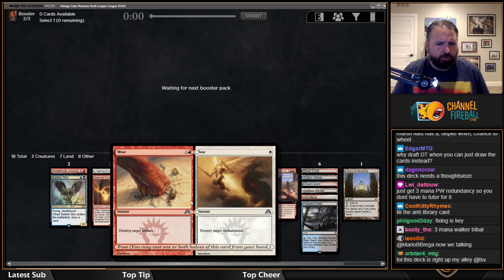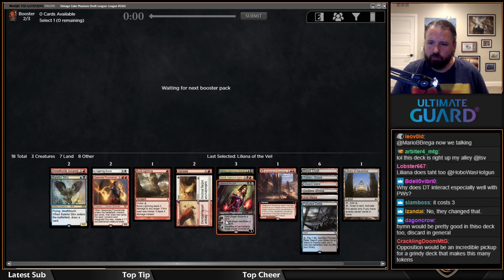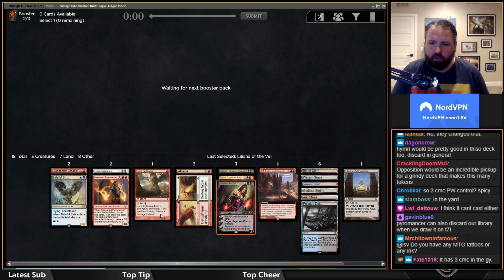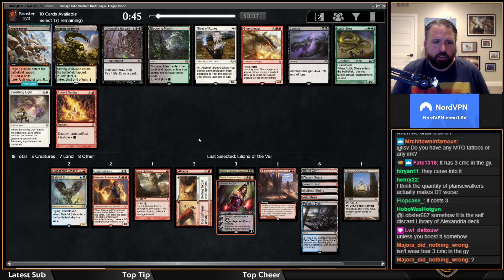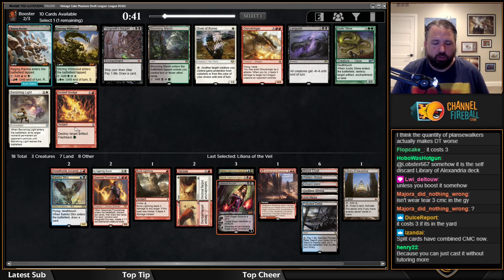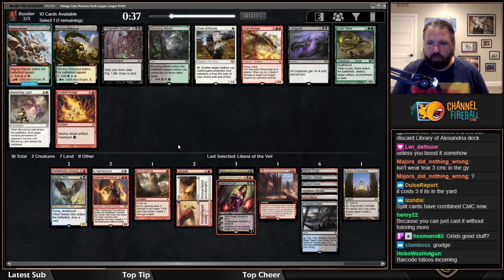Dreadhorde Arcanist can cast Tear out of the graveyard but cannot cast Wear — and you can't fuse it since the card says 'from your hand.' So Wear just costs three in the graveyard. I could play Languish here — I think it would actually be fine in this deck. We have Abrade plus Wear/Tear and Duretti, so we're doing all right.